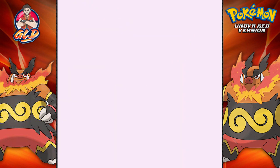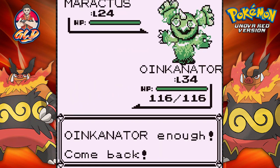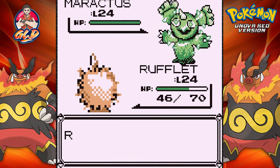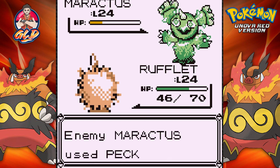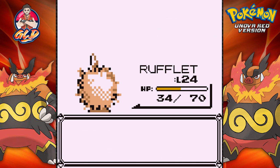Here comes a Maractus. Let's go ahead and switch out our Pokemon — let's go with Rufflet, see what it can do. Maractus looking all mean. Maractus somehow knows Peck. Here comes a wing attack — it's super effective. Rufflet is getting its health whittled down. Wing attack again, and Maractus is no more.